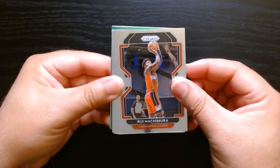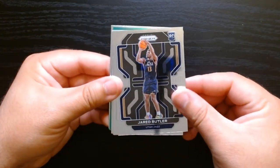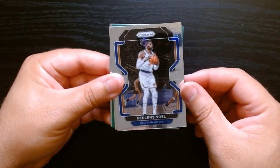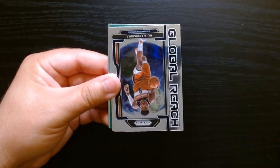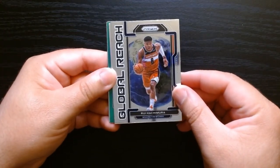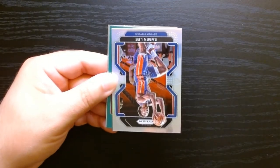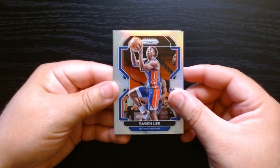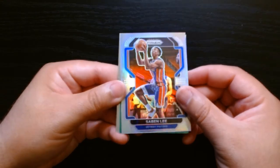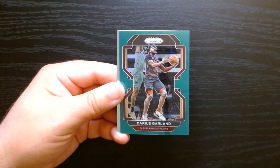Rui Hachimura, who played for Japan in the Olympics — that was kind of cool. A rookie of Jared Butler. We got something green so we got some color. Hachimura on the 'Global Reach' insert — definitely has global reach. Let's see who's on the silver hollow: Sabin Lee. And the green card is Darius Garland.